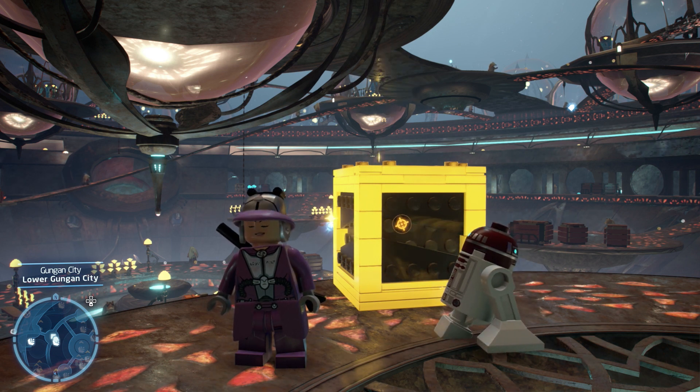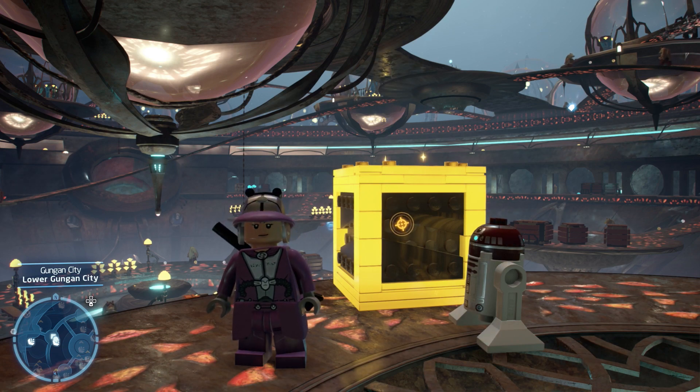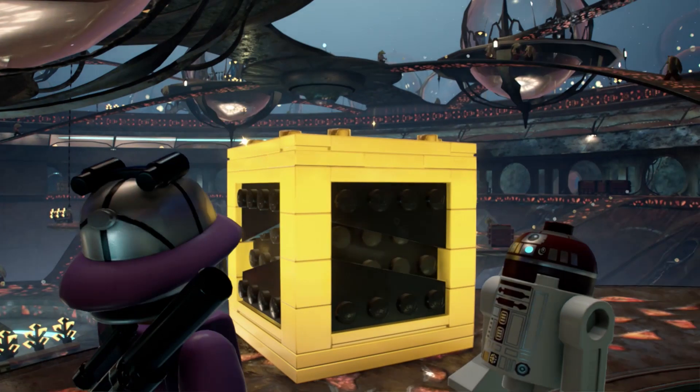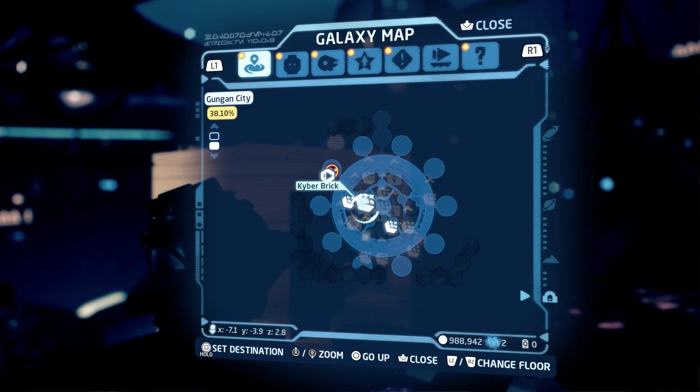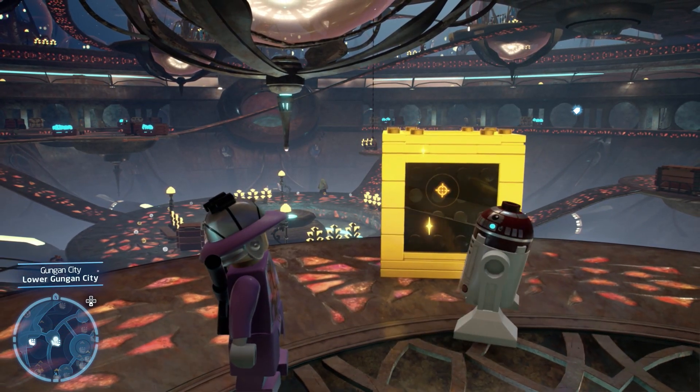Now if you play this game in sort of episodic order, you will likely find one of these in episode 1 first. I'm in the Gungan City right now, specifically the lower part of the Gungan City. I always press the wrong map button so you can see me down there. And you will see this yellow block here. Now if you don't have the appropriate character, which you won't if you've just started, it will just sit there.